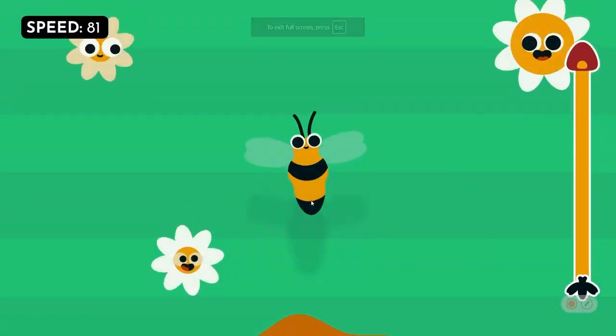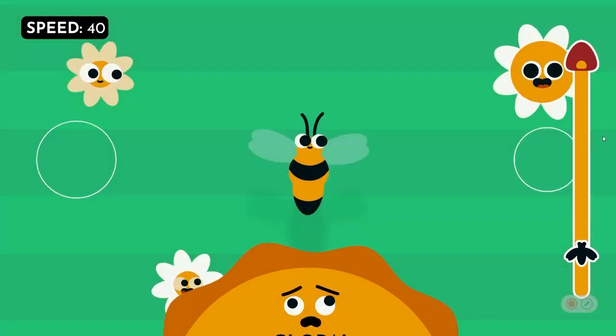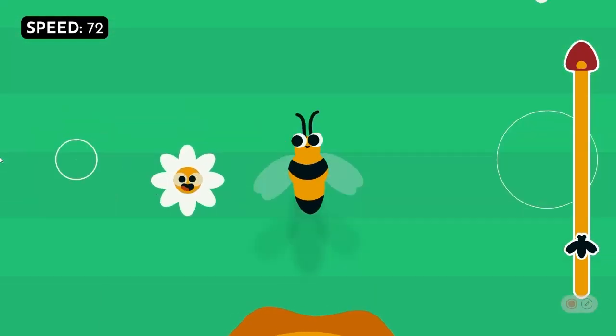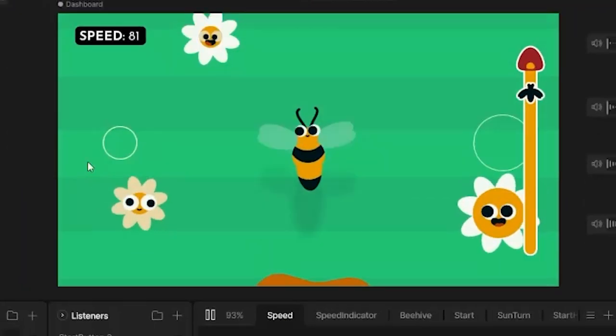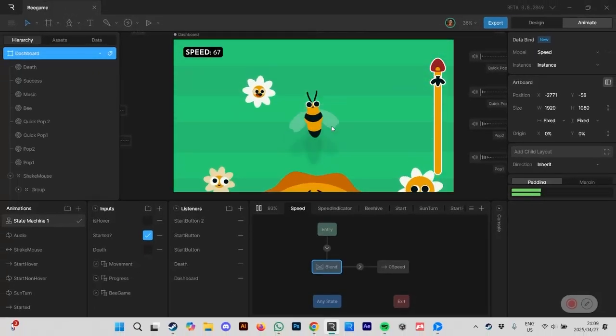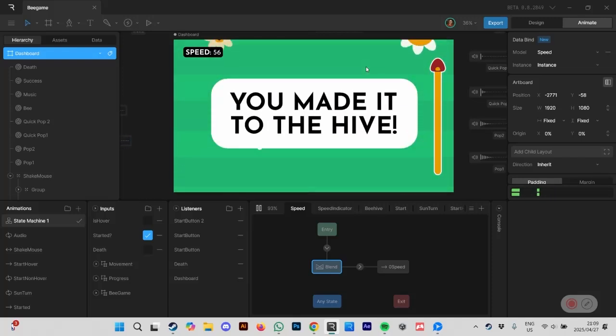Here's how the game turned out. You play as a bee, and you have to shake your mouse in order to escape global warming. The faster you shake your mouse, the faster the bee flies. I put this together using about 500 million state machines and configuring everything with data binding, which is so much fun.